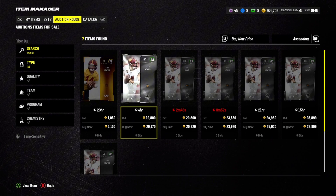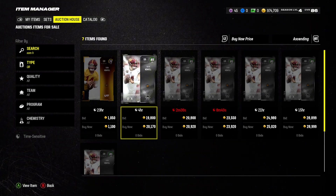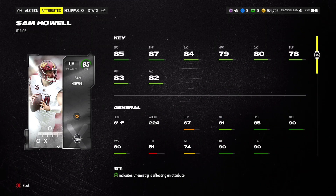This card is amazing. Moving on to our number two spot — Sam Howell, 85 overall. Love this card. He's going for about 20k. You can probably snipe him for lower though, maybe 18,000.